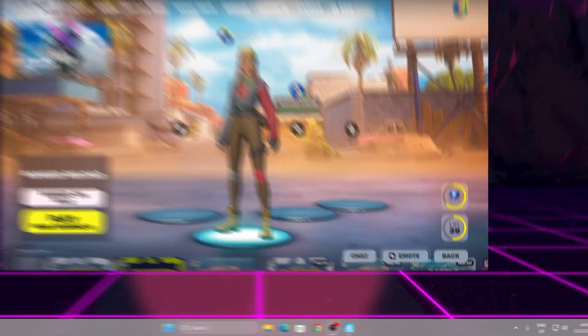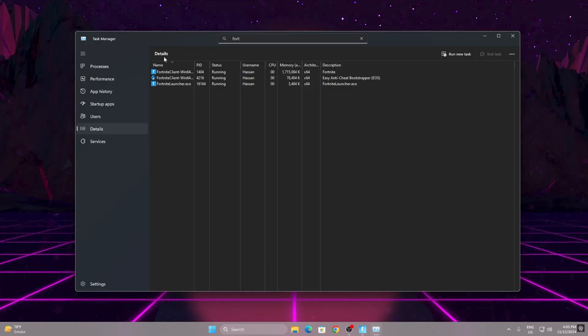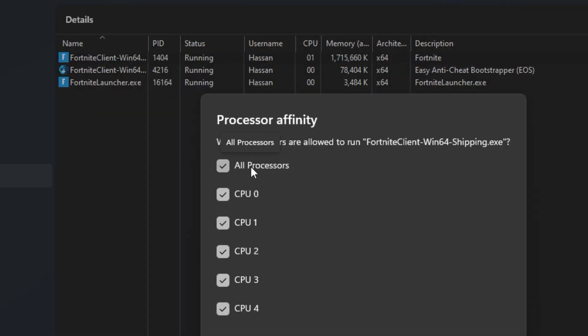Once you launch Fortnite, go to your taskbar, right-click, and open up Task Manager. Go to the Details tab, open the search bar, and search for Fortnite. Here you will find the main Fortnite process — FortniteClient-Win64-Shipping.exe. It is using a lot of memory. Right-click it and go to Set Affinity. Here are all the CPU cores your PC is using to run Fortnite. The most important tweak for a low-end PC: uncheck CPU 0 so that core handles all your other PC processes, while the remaining cores handle Fortnite. This will completely fix stutters, FPS drops, and low FPS.